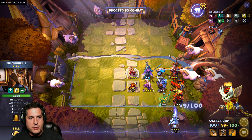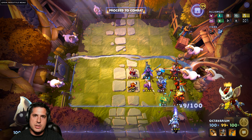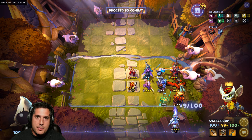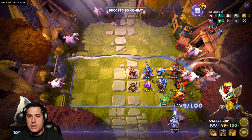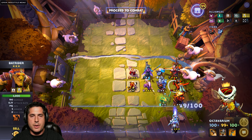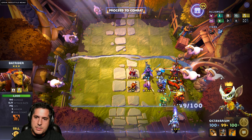You also have the buff to Omni Knight, so now his Purification will do 2 cells worth of damage at 3 stars against enemy units, which will create a massive amount of AoE damage dealing capability. You also have Batrider, who has 3-star capabilities of being able to burn. With the nerfs to Brawny, that's a little less significant, but still some added bonus.